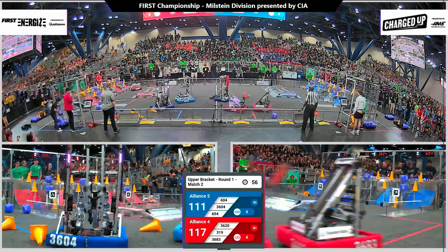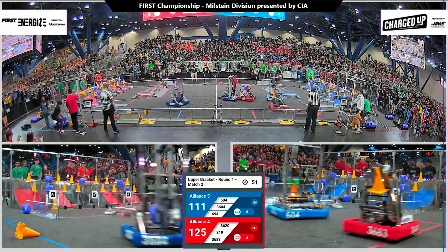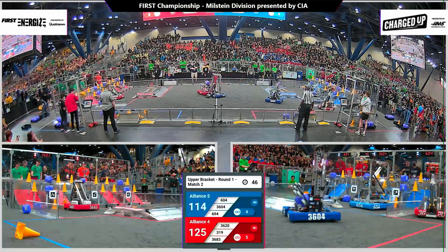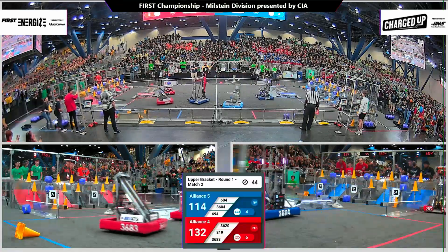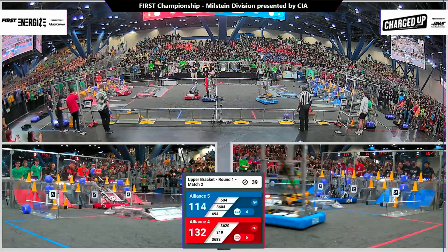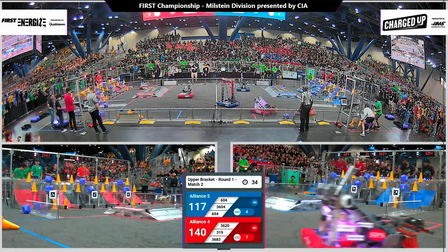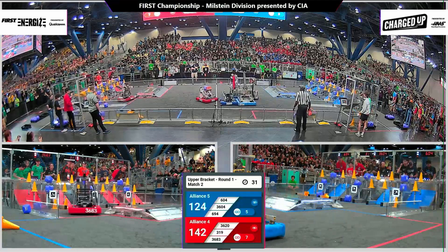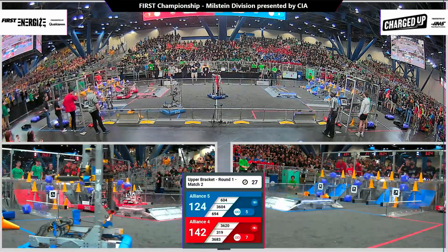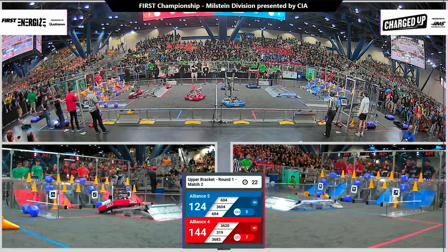1-11 to 1-17, the Red Alliance surges ahead. Here we go into the final minute of this match. We have got five links for Red. Blue working on their fourth link over here on the blue side of the field. The Goon Squad machine, Ford sponsored, going up to the middle row, scoring another cone for this alliance. 30 seconds left to go in round one, match two of the upper bracket. Holding them back is the Blue Alliance, trying to prevent the Average Joes' Zeus machine from screaming on by.